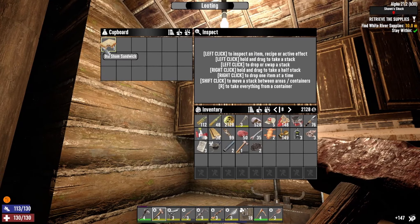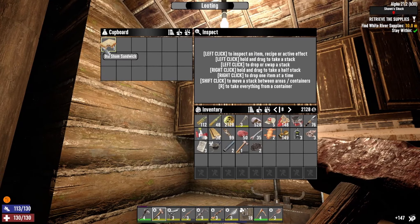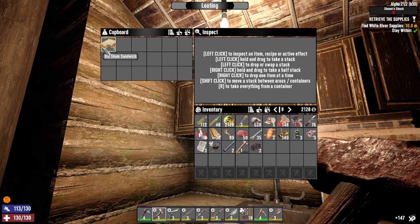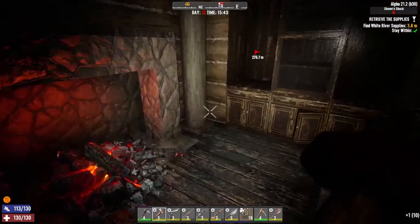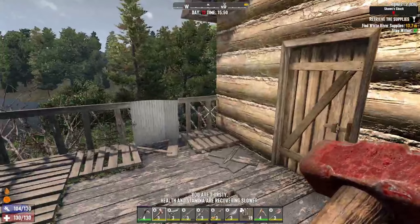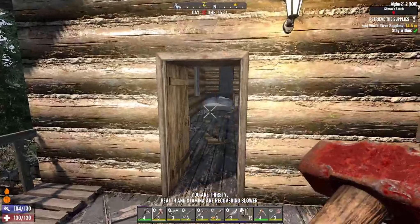I'd rather eat the charred meat but it's going to make us thirsty, so I'll wait and see if we can find anything else. We'll take the iron working book, take the water, take the polymers. The satchel's got to be upstairs — that's the loot room.